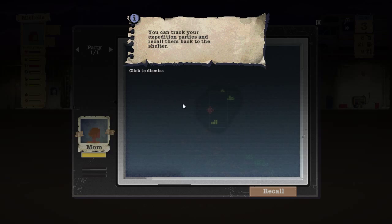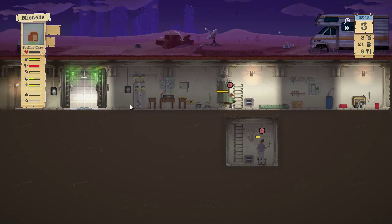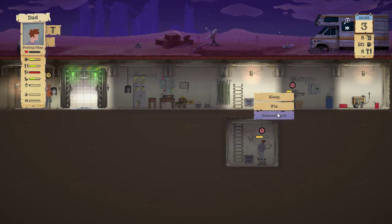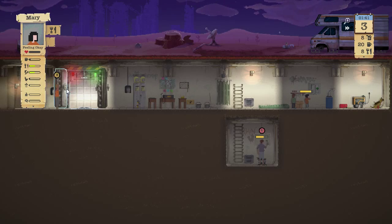You can hit the view map and see where mom is at — looks like she made a trip around and is coming back with items. Michelle, you're hungry — grab some food. Dad, when you're done building, go ahead and sleep and we'll stack jobs. Mary, get some food as well. Looks like mom is back.